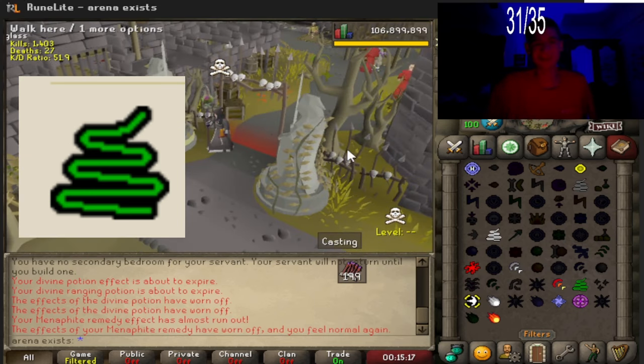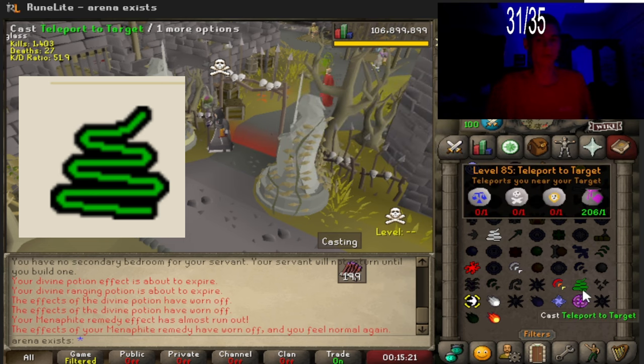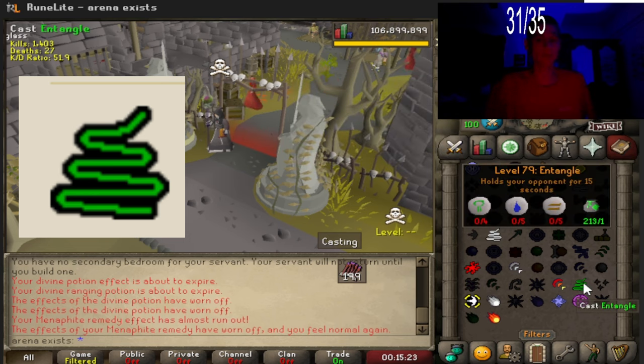Good day everyone, Fanov here. Today we'll be talking all about the spell Entangle in OSRS, the level 79 spell requiring 4 nature runes, 5 water runes, 5 earth runes, or an Entangle Sack.